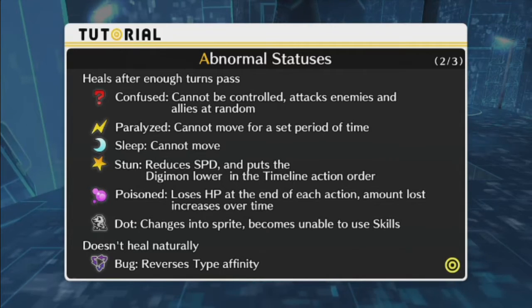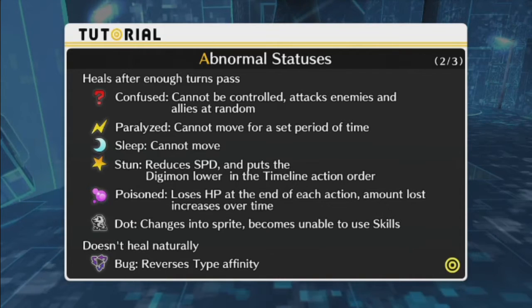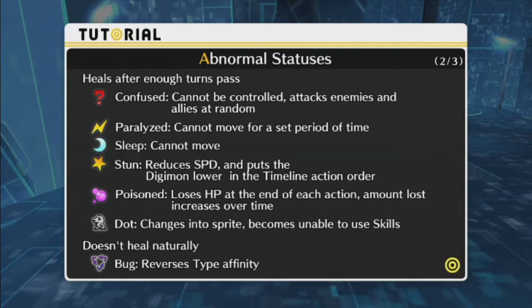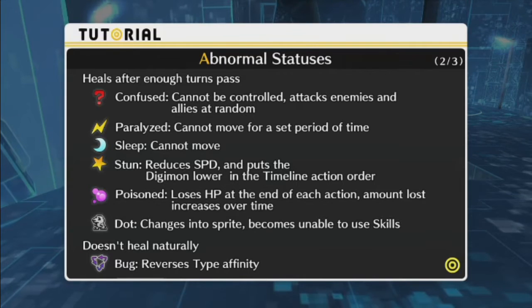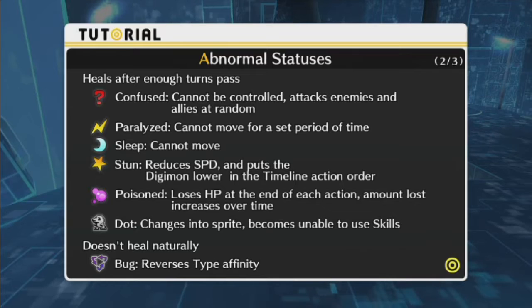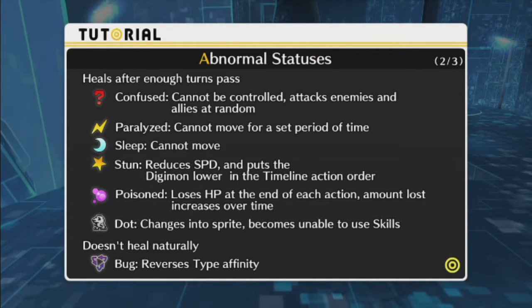Confused — cannot be controlled, attacks enemies and allies at random. Paralyzed — cannot move for a set period of time. Sleep — cannot move. Stun reduces speed and puts the Digimon lower in the timeline action order. Poison causes the Digimon to lose HP at the end of each action, increasing over time. DoT changes into Sprite, becoming unable to use skills, and doesn't heal naturally at all. Bug reverses type affinity.